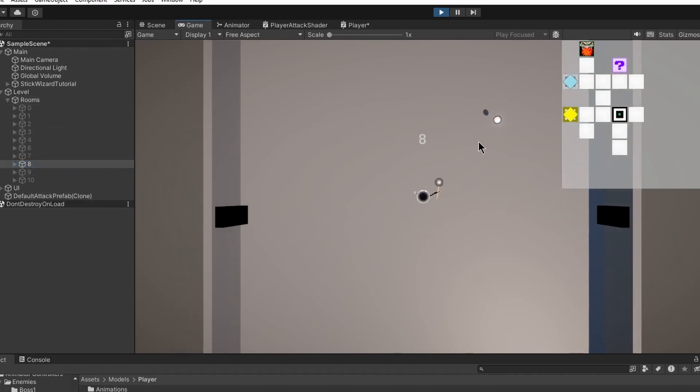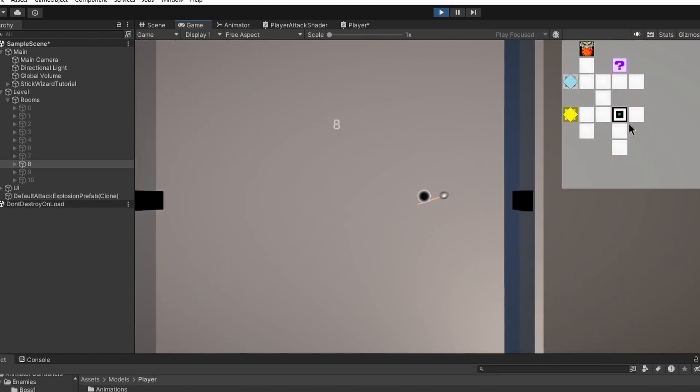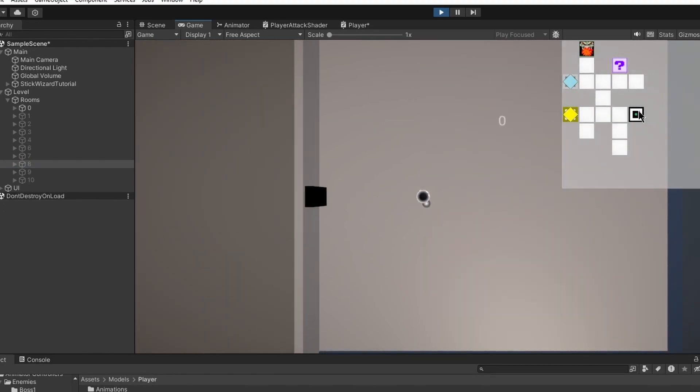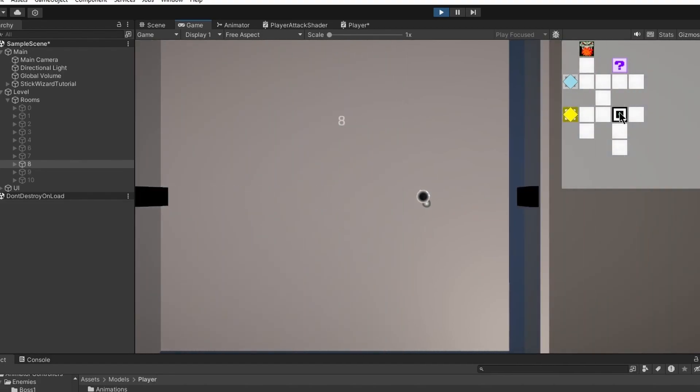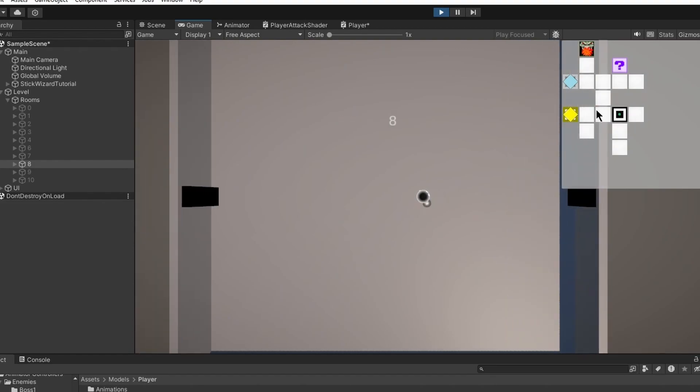There's still a lot more work to do on the map. When you start the game you shouldn't be able to see the entire map — there should be fog. You should only be able to see the tile to the left of where you started, and it should be a darker version of gray to signify that you haven't been inside of it. When you enter it, it should change to the lighter version of gray, and unexplored rooms should be the darker version of gray.